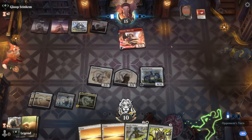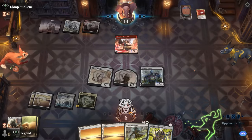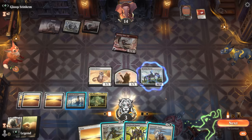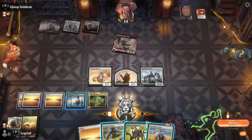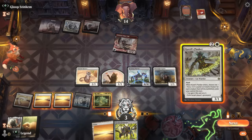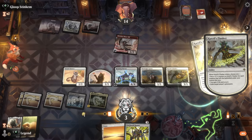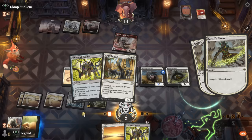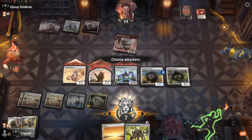At 10 life, if the opponent plays a second Boros Charm we could just be dead here — and there it is, putting us to three. This Flanker is going to be pretty important. The question is do we go Squire then play Banner into Flanker, or Squire into Flanker to get extra counters and give flying a bit faster. The life gain here is of utmost importance; Caracal would be amazing next turn if we can survive.